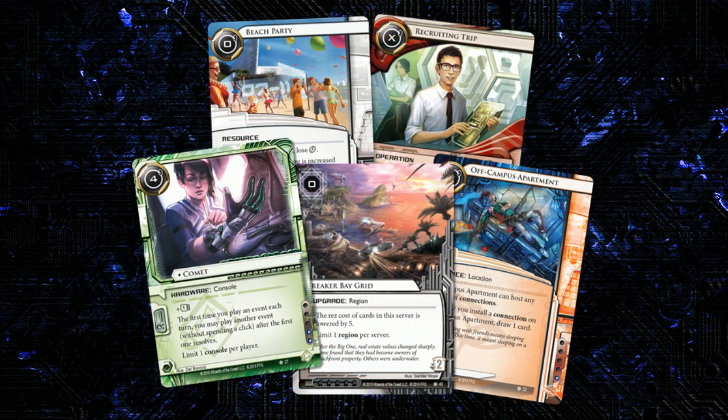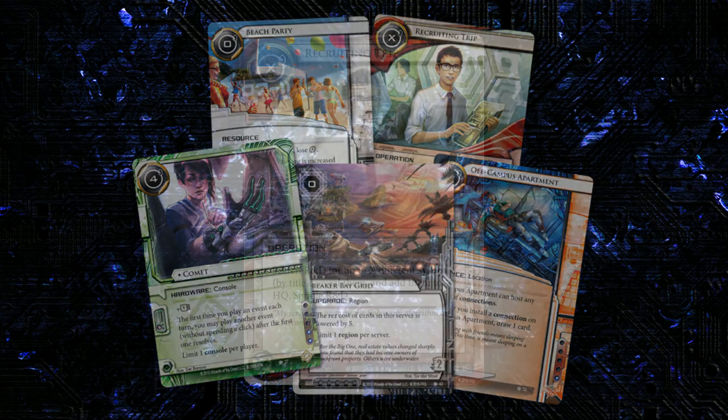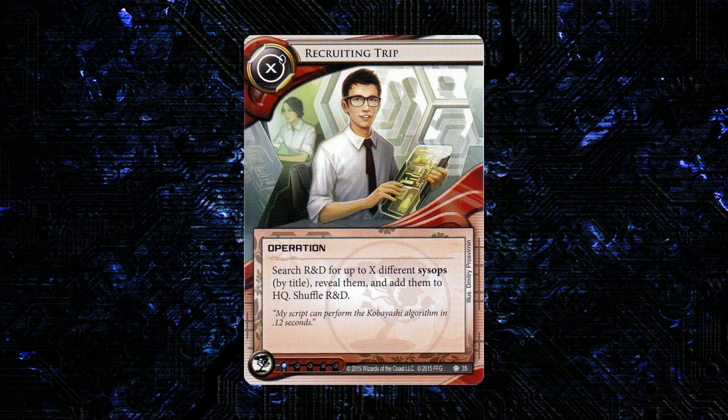When I first saw this card previewed, it was just an X cost Jinteki card and we couldn't see the text — and man was I excited, until I read the text on this card. There aren't that many sysops. If NetrunnerDB is to be believed, there are seven sysops in Netrunner, including a card that's been spoiled and isn't yet released. So we're not exactly talking about a lot of choices.